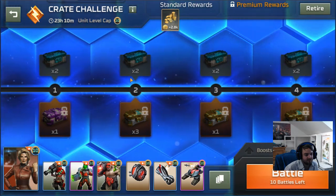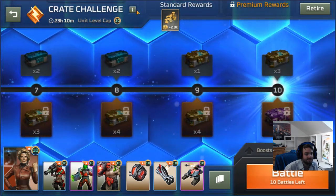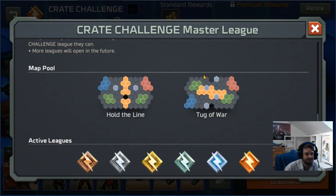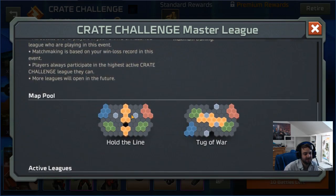Let's take a moment to talk about Crate Challenge. The maps are Tug of War and Hold the Line. Tug of War is obviously a good fortress style map and a good tech map. Hold the Line is an okay tech map. It looks like it should be a good fortress map but it's actually a lot worse than it looks, because all the pads are vertical, which means it's very difficult — you have to push up so far to hold two pads. It ends up being a little bit more of a mobile map where you want units that can quickly get around.